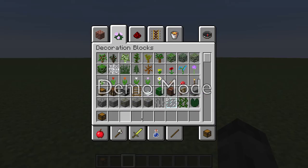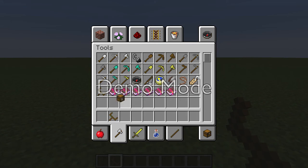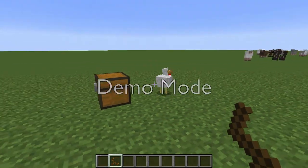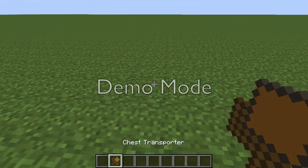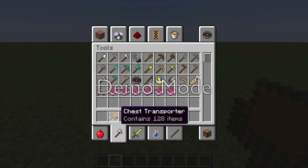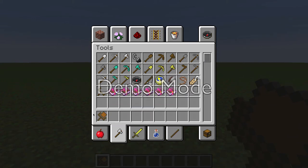So if I get the chest transporter, which is in the tools section, and I think it's pretty easy to craft — I'm not really sure how you craft it but it might be on Minecraft forums if you go check it out. If you click the chest it will be in your inventory with the chest transporter.